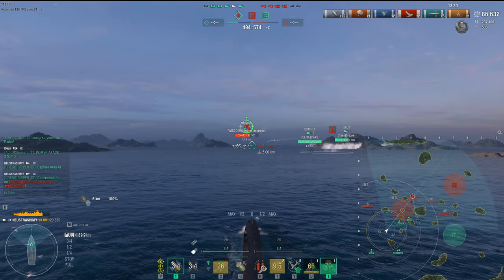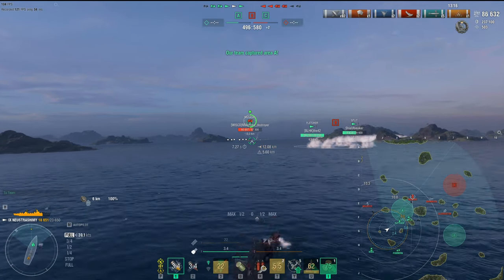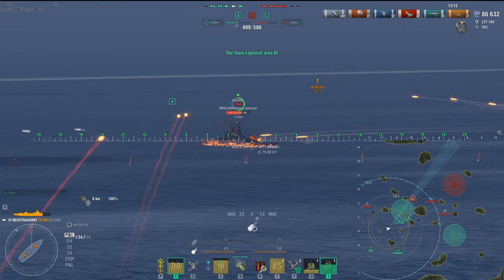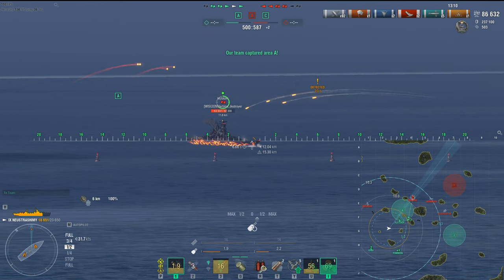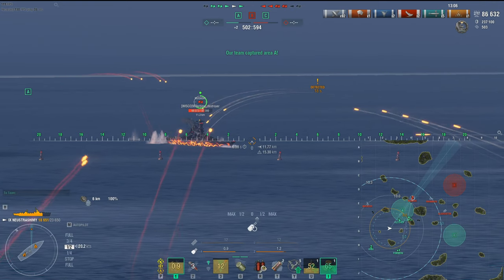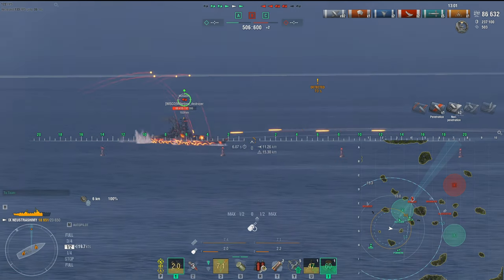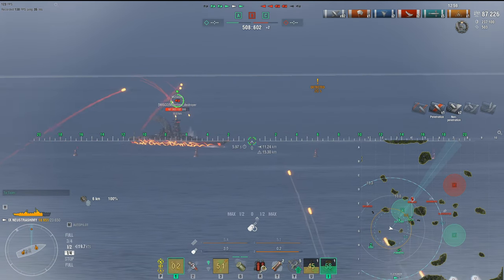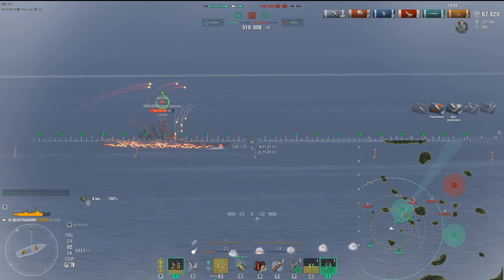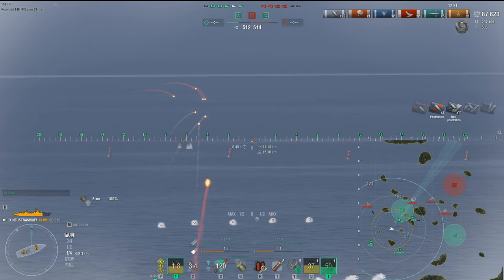While we're shooting down the Musashi and burning them down, let's talk about what the tier 9 premium Russian destroyer Nutrishimi is. It's very similar to the tier 10 Russian destroyer Grozovoi in the regular tech tree. While Nutrishimi has one less turret than Grozovoi, Nutrishimi trades the missing firepower for better concealment. Our concealment right now is 5 point — but we're inside smoke right now, so it's not a very good representation.